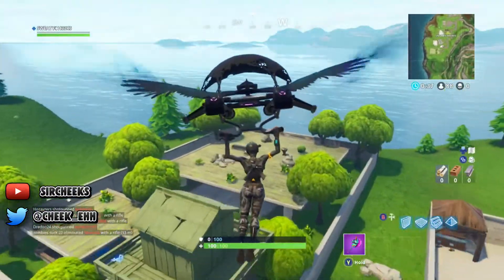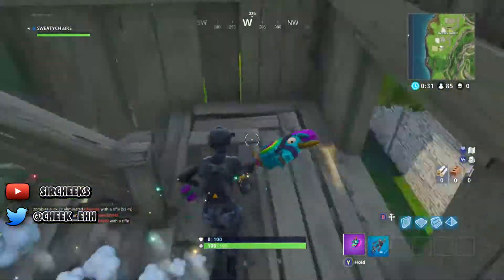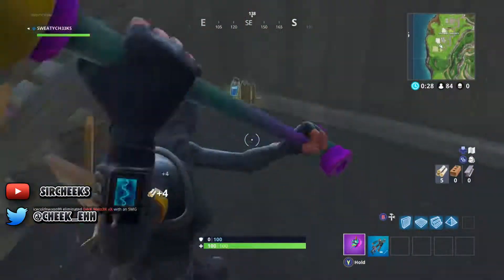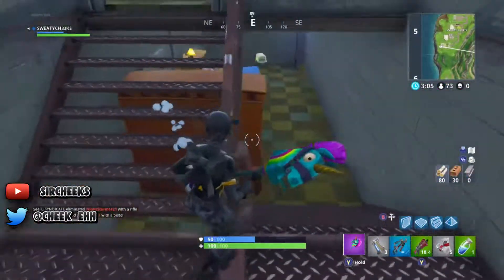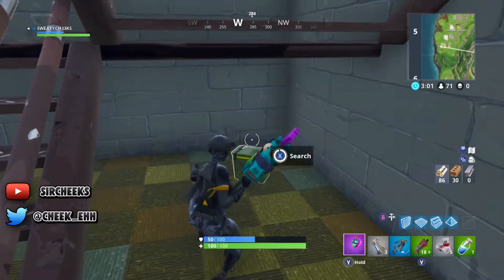I'll be starting at the bunker house, which is the one to the most left. The first chest is at this little tower — it's all the way at the bottom under the stairs right here where all the minis are at. The next location: you have to break this dresser, enter the secret room, and then once you break this other dresser there should be a chest under the stairs right there.